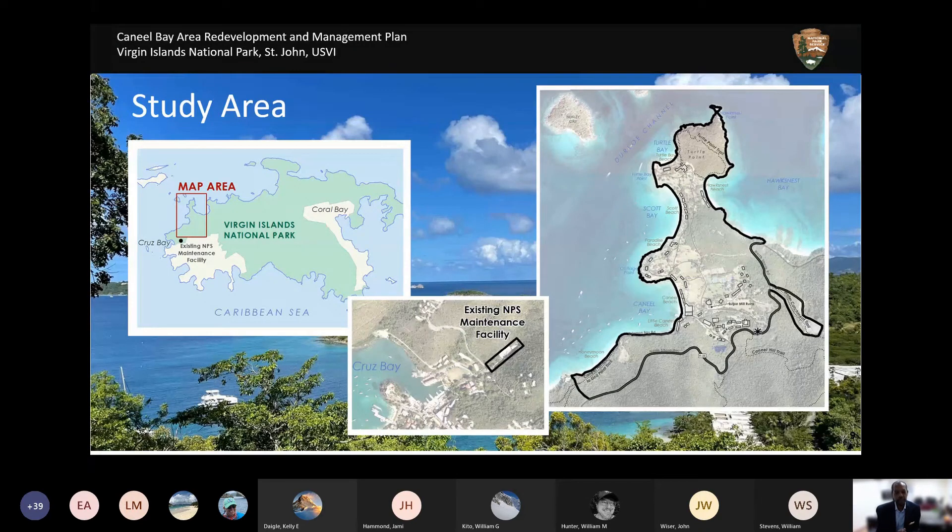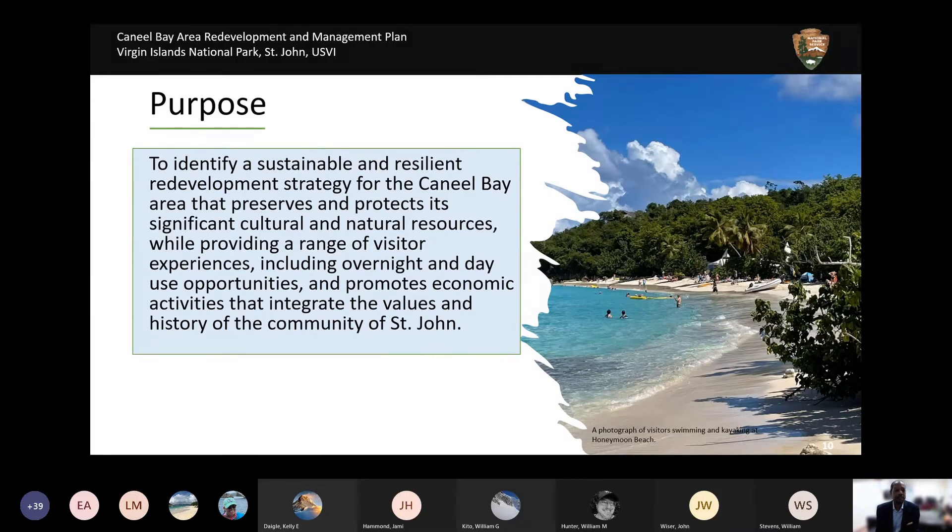Our purpose is to identify a sustainable and resilient redevelopment strategy for the Caneel Bay area that preserves and protects its significant cultural and natural resources, while providing a range of visitor experiences including overnight and day use opportunities, and promotes economic activities that integrate the values and history of the community of St. John.